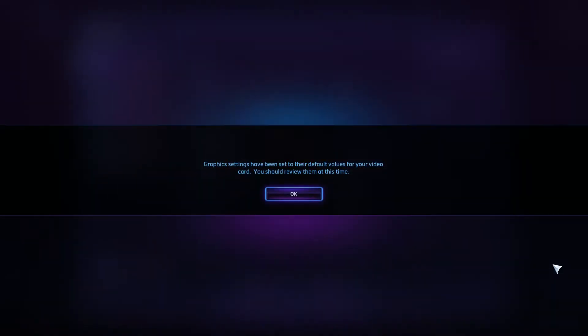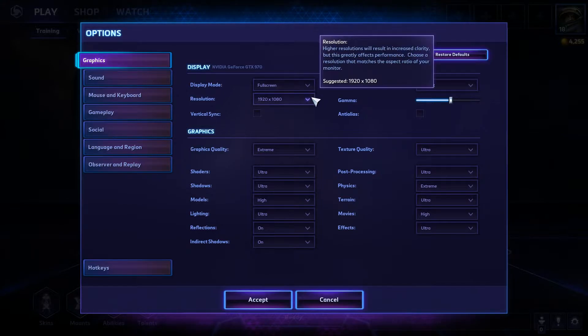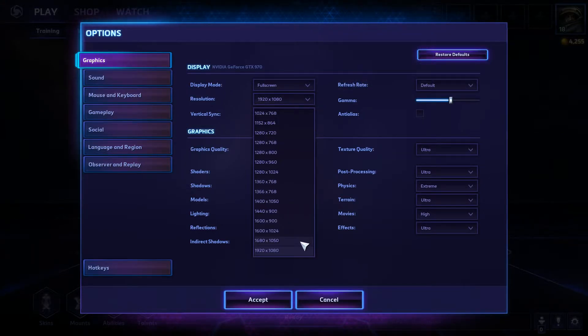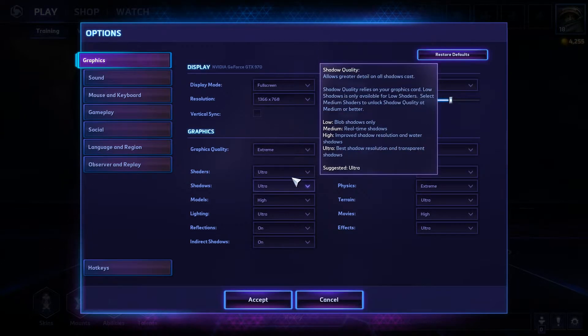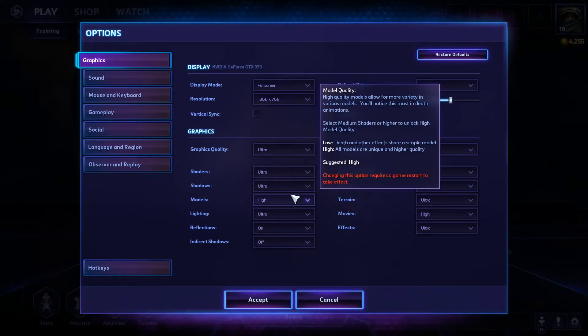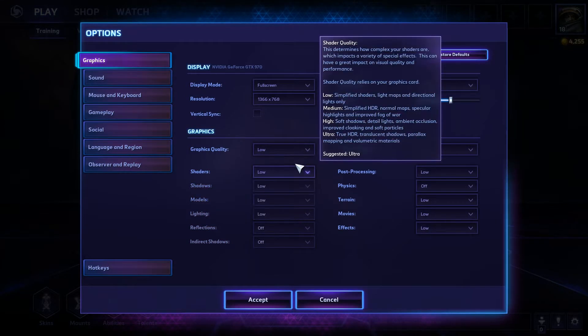For the benchmarks with Heroes of the Storm, I ran the game at the graphics presets of Extreme, Ultra, High, Medium, and Low, and I ran each of the tests at the resolutions of 1920x1080, 1600x900, and 1366x768, and recorded the minimum, maximum, as well as the average frame rates for each of the tests.